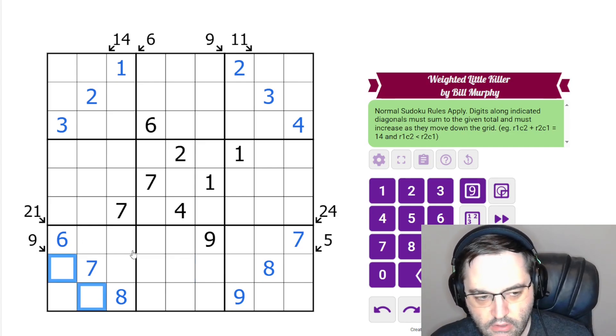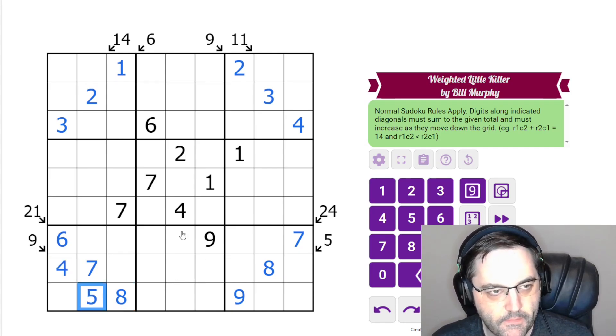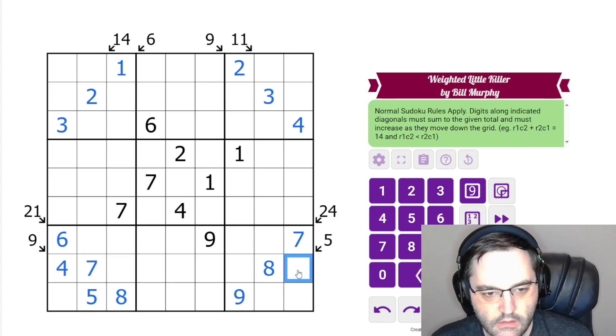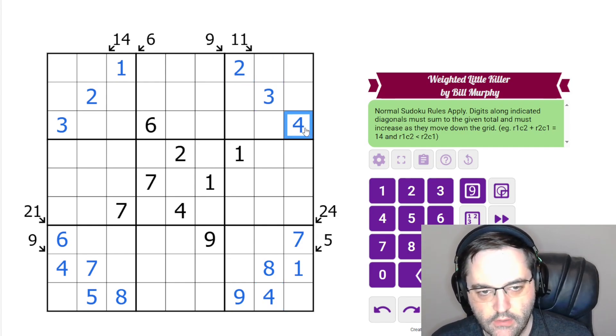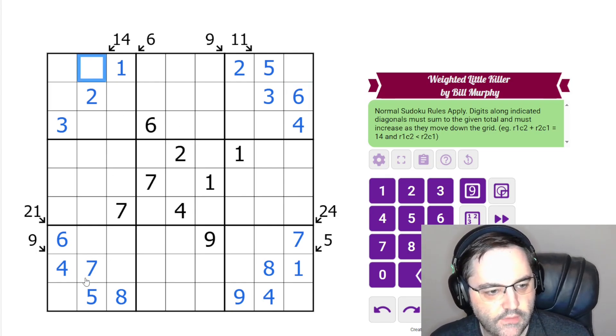The 9 here can't be 3, 6 or 2, 7 or 1, 8, so it must be 4, 5 in that order. The 5 here could be 1, 4 or 2, 3, but 2, 3 is ruled out by this 3. So that's 1, 4. The 11 can't be 2, 9 or 3, 8 or 4, 7 — it is 5, 6. And now the 14 can't be 5, 9 because of that 5, so it must be 6, 8. And that is all the clues.